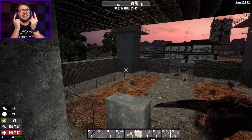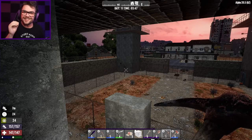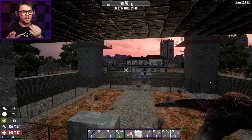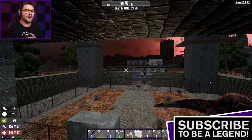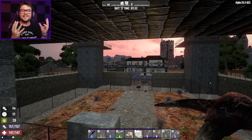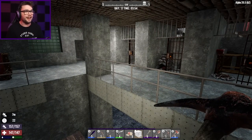G'day guys, my name's Josh, you can call me Jawoodle, and welcome back to The Walking Dead in 7 Days to Die, where I'm straddling the windowsill staring at the sunrise, ready to take on another big mission. I need to go and see the trader today to try and get a mission from him that will hopefully give me some nice shiny loot, but I also need to get out there to try and just get some amenities for my home to make my life here that little bit better.